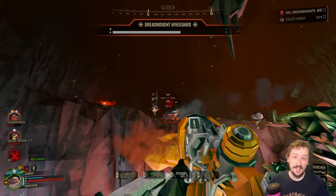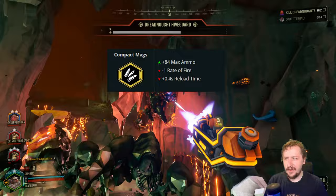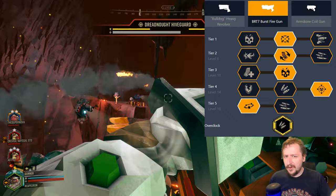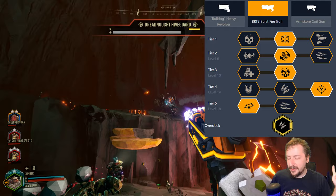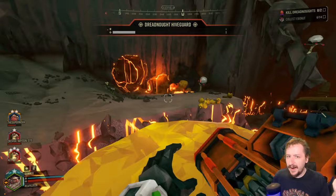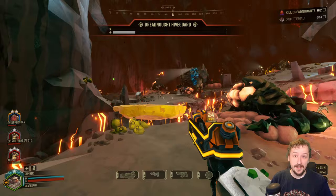Stun in Tier 5 lets us stun larger enemies like Praetorians. Lots of upfront damage and fast-moving rockets, though sustained damage and crowd clearing is slightly less than the standard Hurricane, and it runs through ammo faster. To compensate for the lower ammo, we pair it with the burst pistol using Compact Mags, which gives a lot more ammo at the cost of slower rate of fire and reload. Build is the same as Experimental Rounds: accuracy in Tier 1, reload speed in Tier 2, damage in Tier 3, weak spot damage in Tier 4, stun in Tier 5.